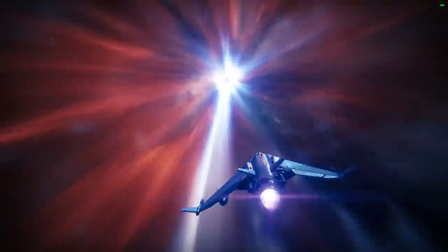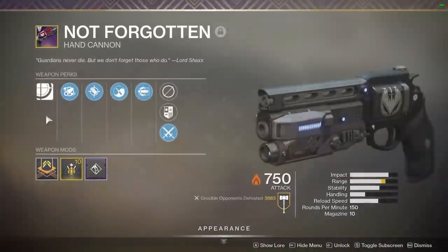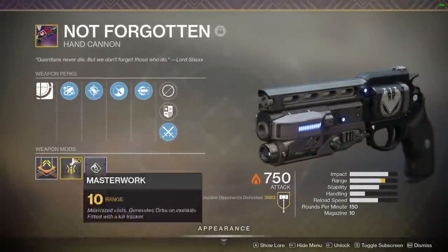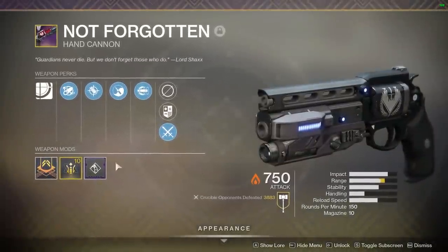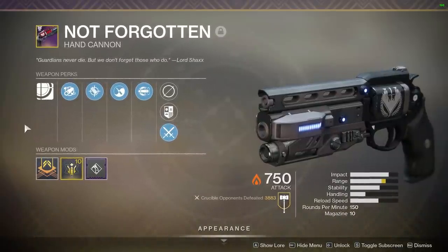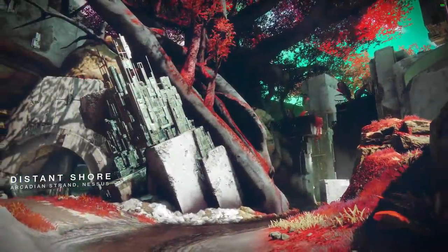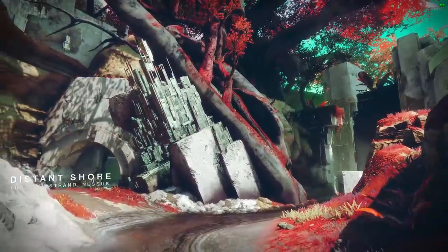In today's video, I'll be talking about the best hand cannon in the energy slot, which is the Not Forgotten. Some of you may be familiar with this gun — you obtain it from the competitive playlist by reaching the maximum rank of 5,500. There's a lot to talk about in this video, so I'm going to be talking real fast, so excuse me if the gameplay ends up being a little subpar.